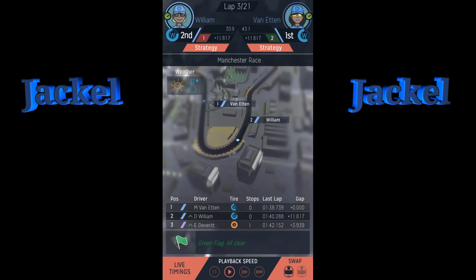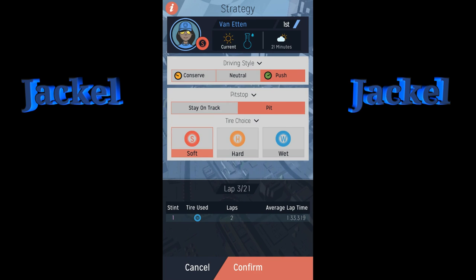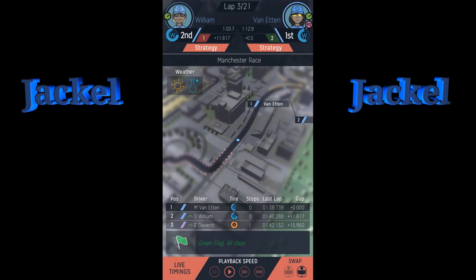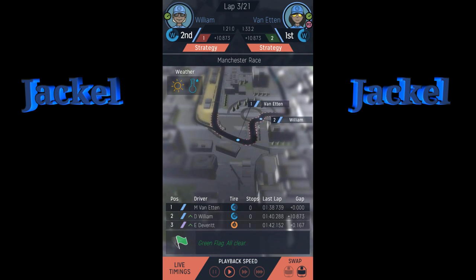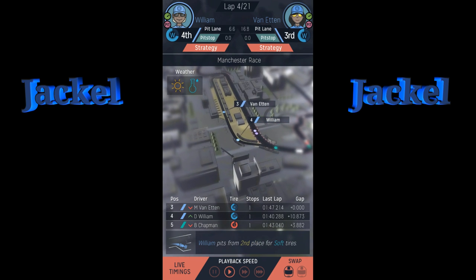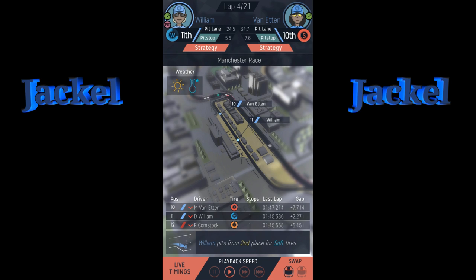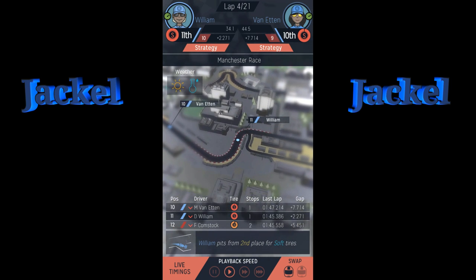The track conditions are now sunny and dry. I'm going to pit Etting — put her on softs and push. For Williams, I'm going to also confirm a stop. This is what they call double stacking — when two drivers come in at the same time. Let's see how this works out. It's working out badly — we should have pitted with everybody else on the yellow flag, so now we're in 10th and 11th.